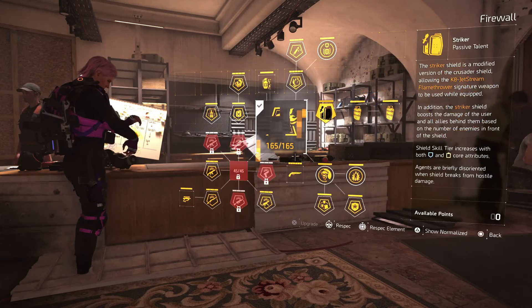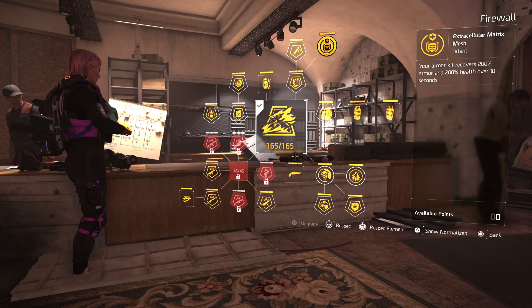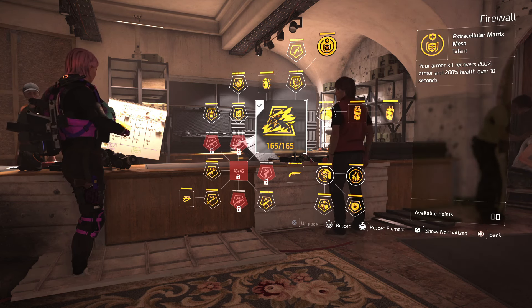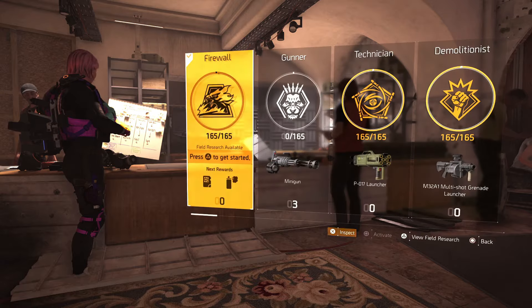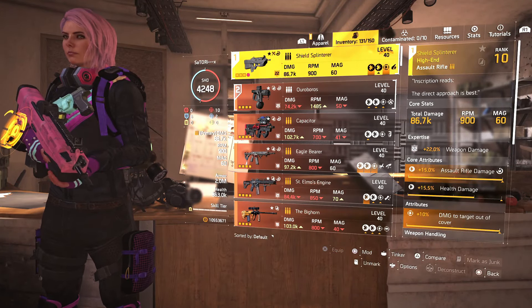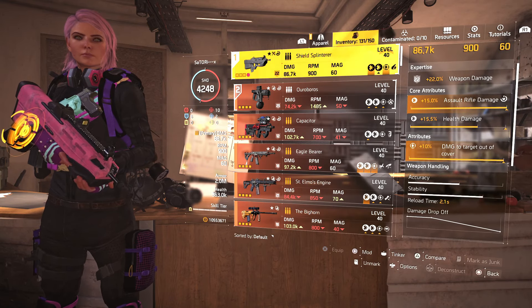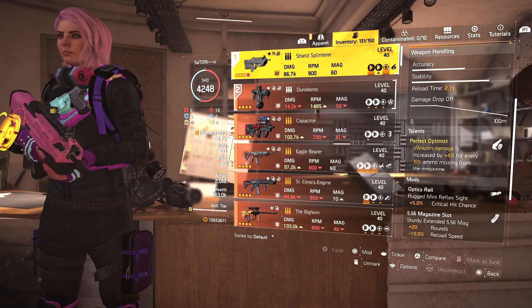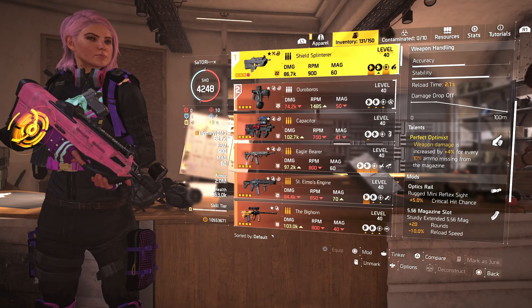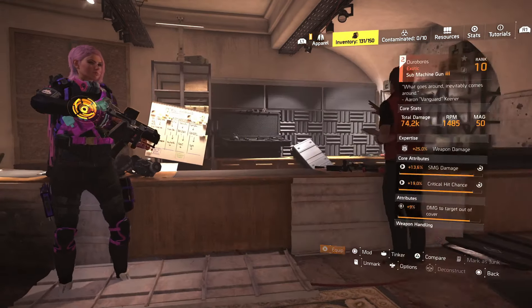For this build, I'm using the Firewall Specialization for the Extracellular Matrix Mesh, which upon using an armor kit gives 200% armor and 200% health over 10 seconds, increasing your overall survivability. For the primary weapon, I'm using the Shield Splinterer, which is currently at 22 expertise, with 15% AR damage, 15.5% health damage, and 10% damage to target out of cover. This weapon's talent is Perfect Optimist — weapon damage is increased by 4% for every 10% ammo missing from the magazine.